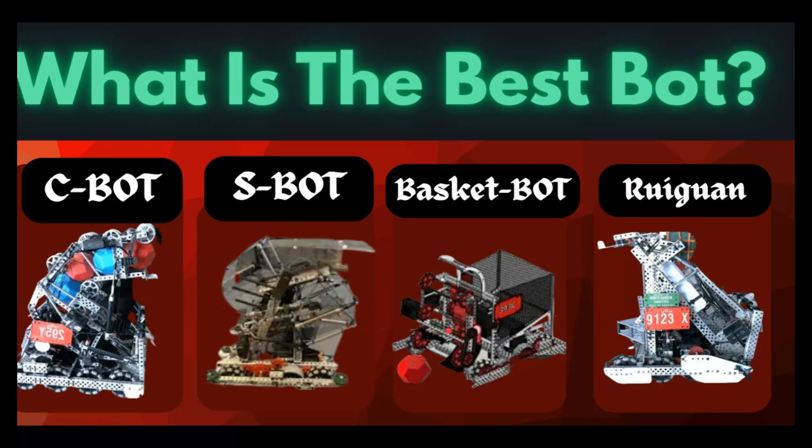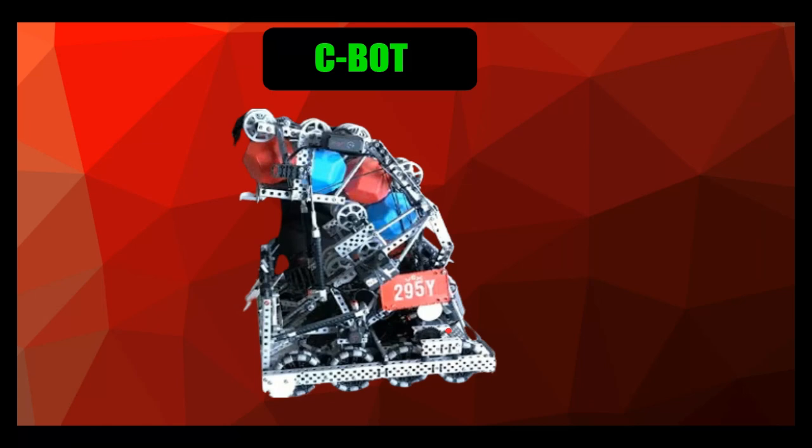Starting with the C bot — the C bot can hold a pretty decent chunk of blocks, maybe six or seven. Eight blocks is pushing it for a C bot. There are a few different ways to build one: you can have a piston that goes up and down to catch under the long goals, and it can grab middle goals as well, so it's a two-for-one deal.